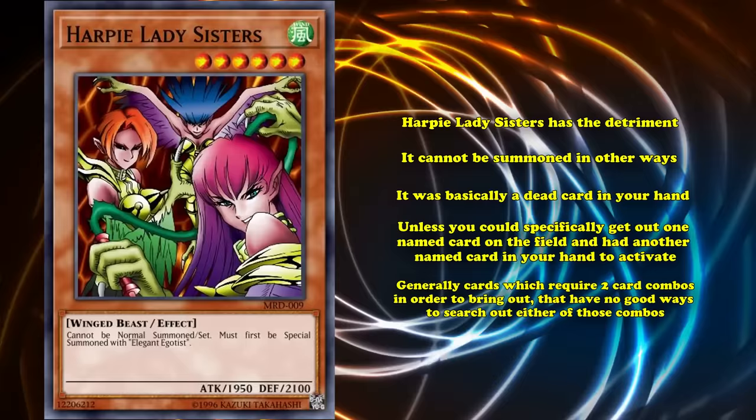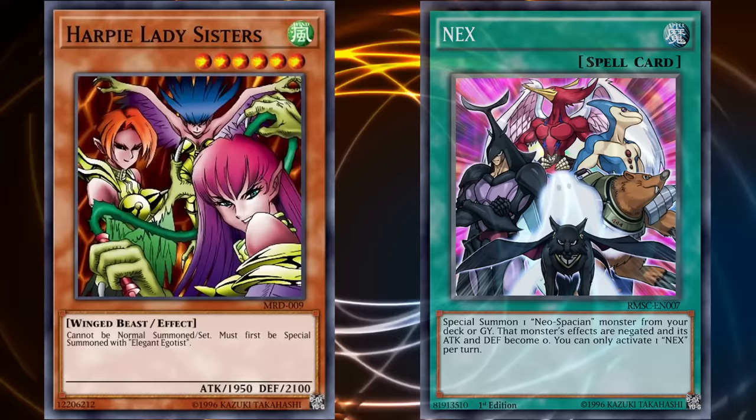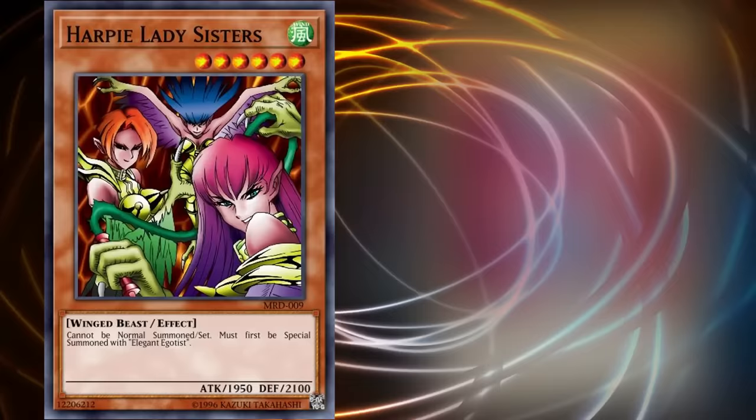Generally, cards which require two-card combos in order to bring out, that have no good ways to search either of those combo pieces, are not very consistent. This is why the Nex cards also failed for having a similar detriment with their unsearchable Nex card. However, there was support released later on that allowed you to search out Elegant Egotist, and Harpy Ladies as an archetype evolved to the point where almost all of their main deck monsters have an effect to change their name to Harpy Lady while on the field.